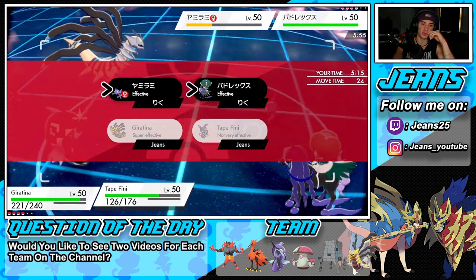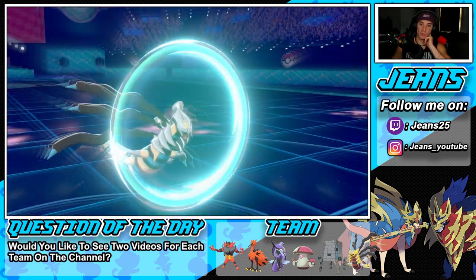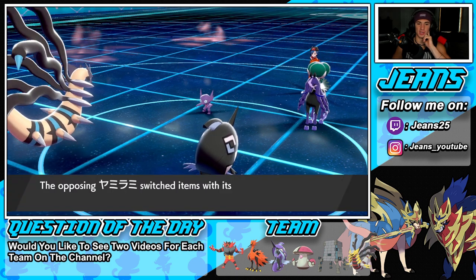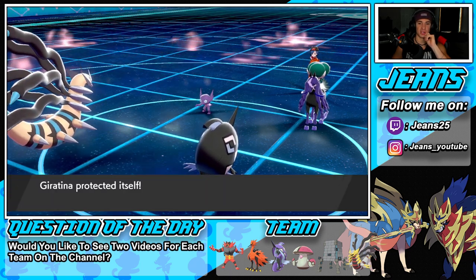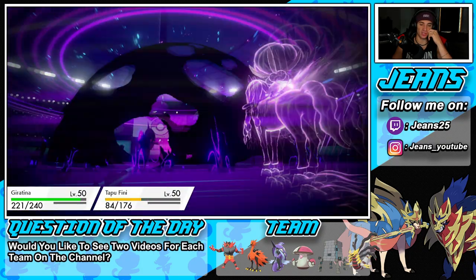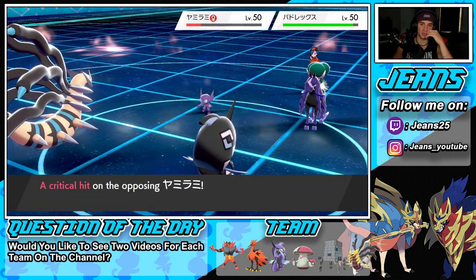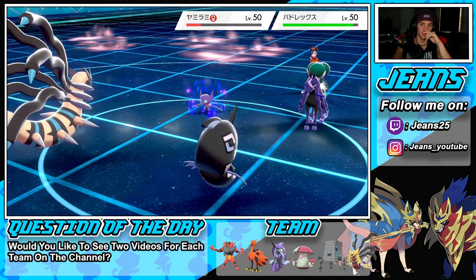Shadow Force comes out and surprisingly doesn't take out Sableye — that's a bit frustrating. Going for Protect on Giratina and dropping an Icy Wind to slow down these Pokemon. He ends up using Trick and steals my Assault Vest — what the heck. But he had already used Eject Button so he gave me nothing in return. Tapu Fini eats that up easily. Going for another Icy Wind — chipping away and slowing them down. A crit lands, which is a lovely low crit.